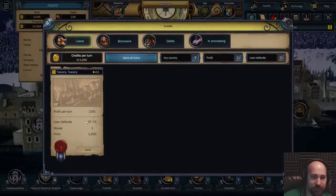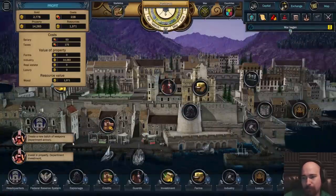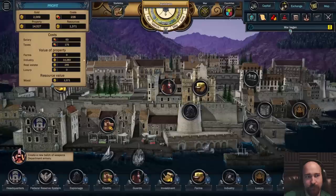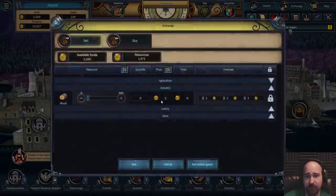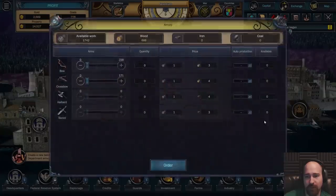We can lend out 1,200 more ducats at a 37.7% default rate for 2.6 profit per turn. That sounds pretty bad. Our other loan came back. Create a new batch of weapons, invest in property. We can buy a really crappy house. Better than nothing I guess. We made 1,371 resources in that one day - that wood is actually pretty damn good compared to what we had before. We made 686 wood in one turn worth 1,300. Is it better to convert the wood? At a price of 2 I can sell this for 1,372, or we can go to the armory and convert it into weapons.